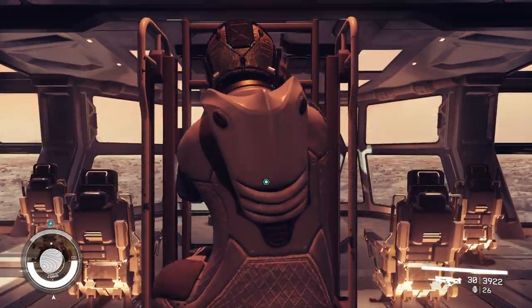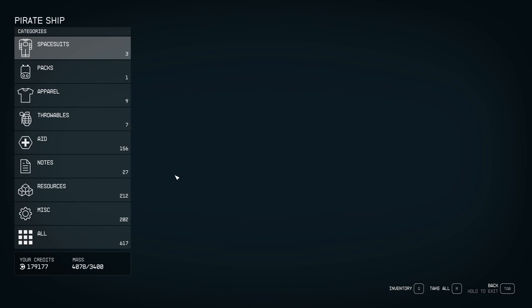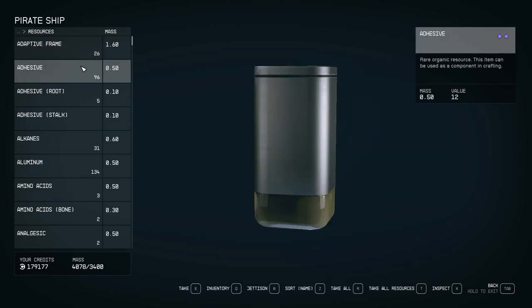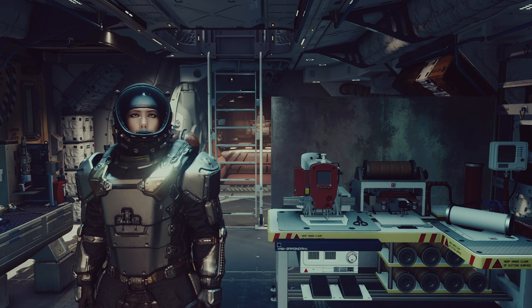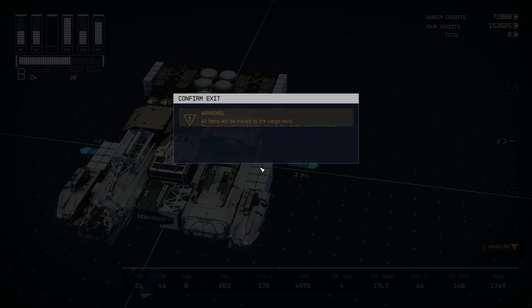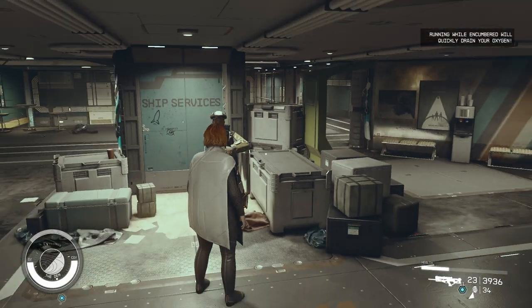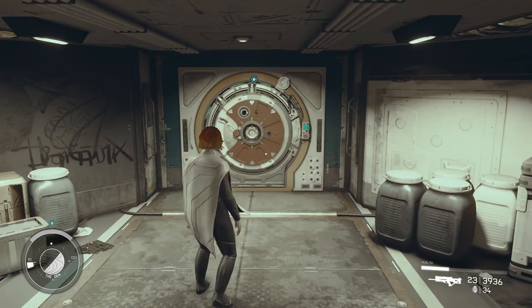One last thing before we wrap up: you can switch the variation of any module on your ship to initiate this. The reason I suggest the companion ways is because it really doesn't make a difference whether it's the companion way or the store room — they're pretty much the exact same. If you're using something like a workshop and you swap that to its next variation, you'd have to accept, go back into the ship builder, switch back, and accept again. With a companion way, you can just swap it to the store room or vice versa and go on about your business. It just saves you a bunch of extra button clicking.